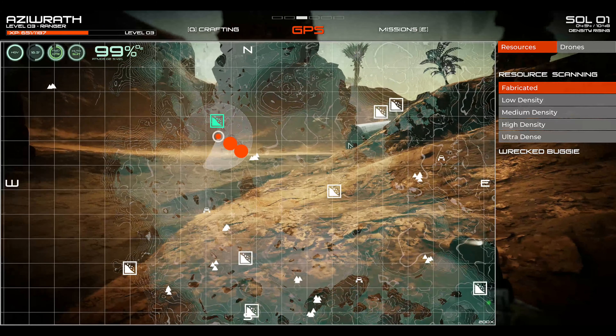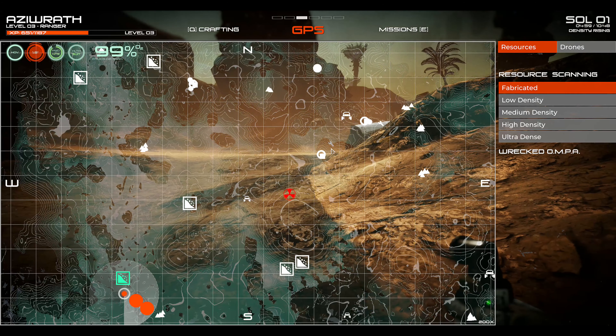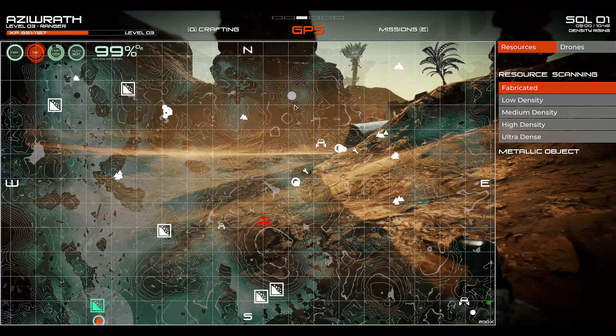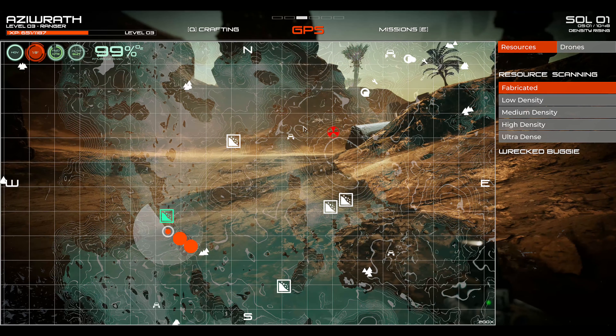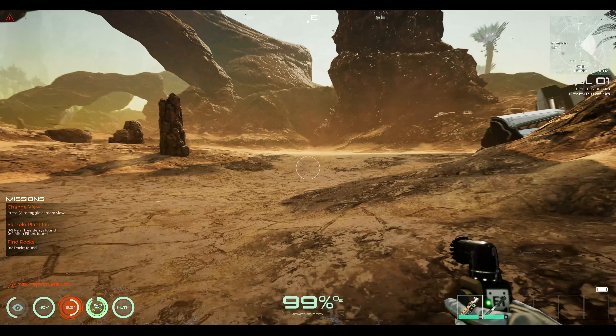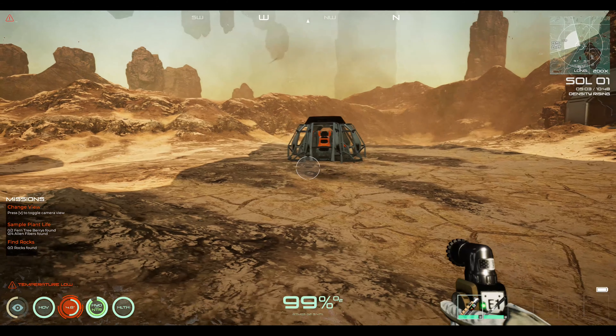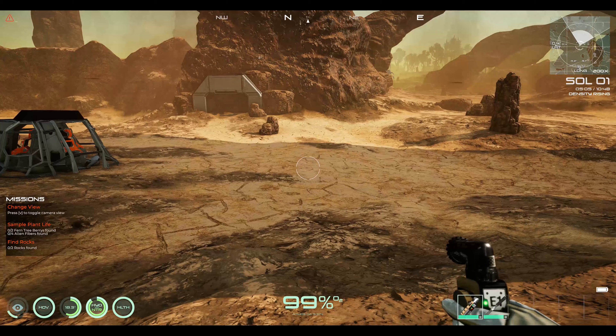That is also a wrecked buggy. We've got a habitat. Is that a rover? A biodome and a habitat — okay. We're going to start heading in that direction. Looks like we've got two spots, and there's an ompa there too to fix. That's a metallic object. We're going to start making our way northeast and hopefully get there safely. Maybe grab this buggy on the way and then get to our first spots.